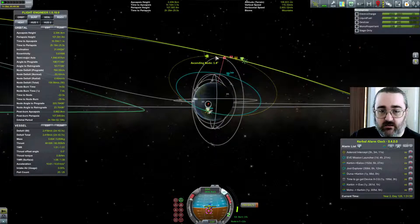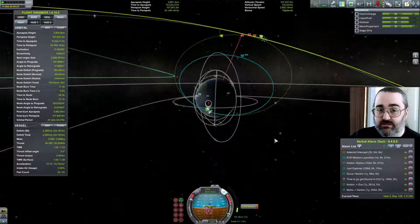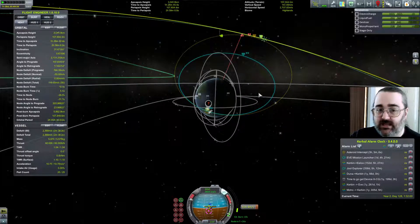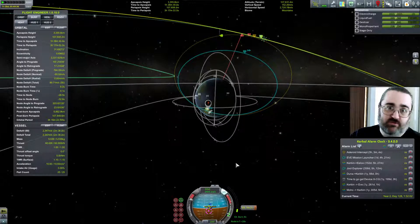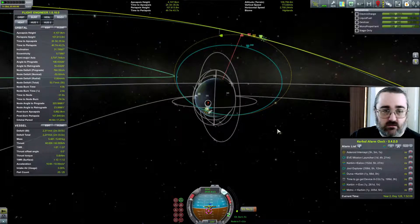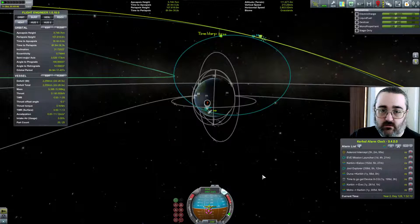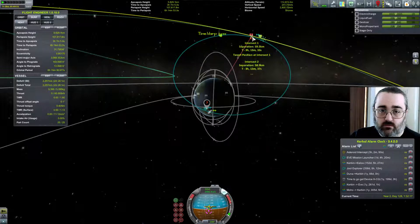Looks like my orbital phase has drifted. I put these asteroid intercepts up really quite early and then had them in orbit for quite a while, so there was almost certainly going to be drift — that's something I should have taken into account. 3, 2, 1. Keep going. 58 kilometres — that's actually pretty good.